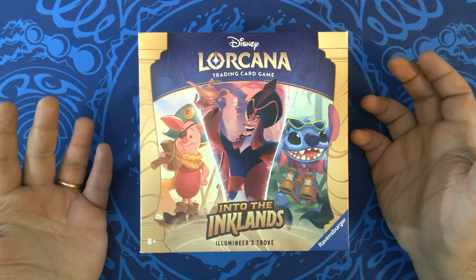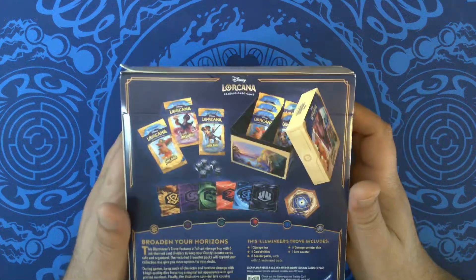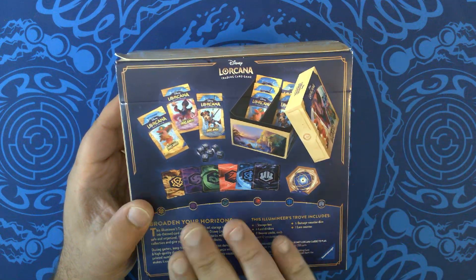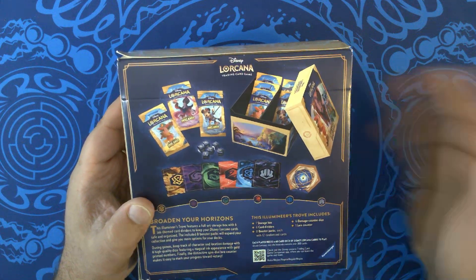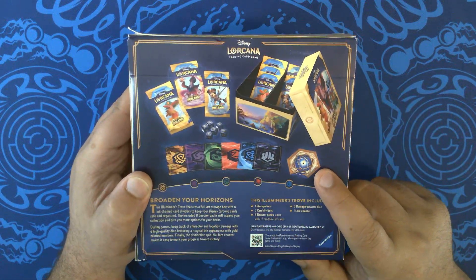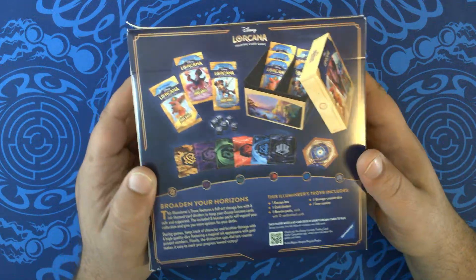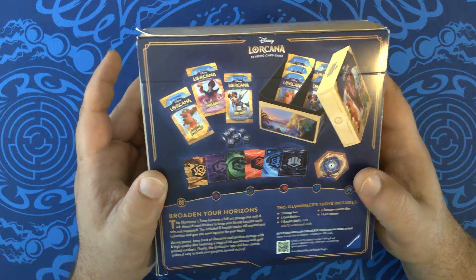Starting off with an Illumineer's Trove, because they have changed this a bit. Some of the things they've added: dice for lore tracking or damage tracking, a lore counter which is really nice, dividers that they include, still eight packs which is great, and a storage box.